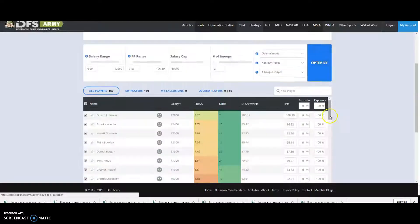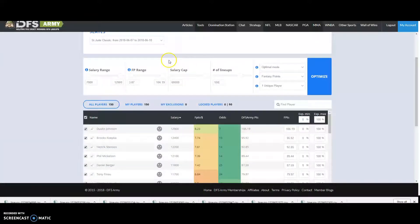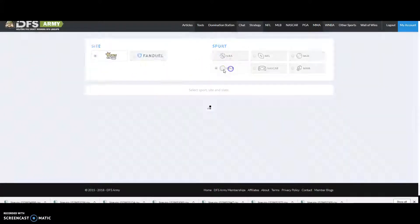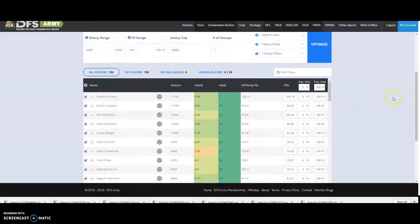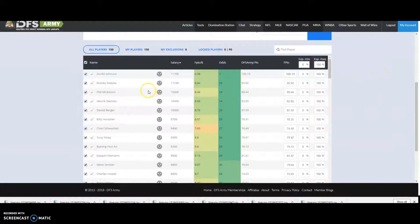Let's jump back over to the Domination Station, because this is where the money's made. This week, for example, there is a DraftKings Mini Max contest where you can generate 150 lineups at 25 cents a lineup. There are lots of contests going that are 20-entry max on DraftKings, FanDuel, and lots of different contests to enter — and that's what the Domination Station is all about. We're not actually loaded up for the U.S. Open right now, so we're going to look at last week's tournament. On DraftKings, the first thing we always have to do is set some likes or dislikes, because DraftKings does require that.